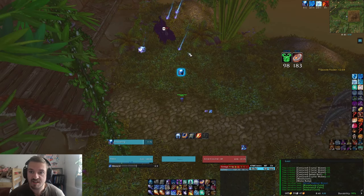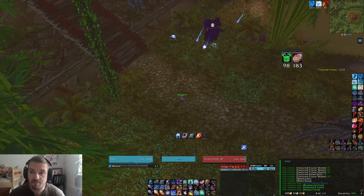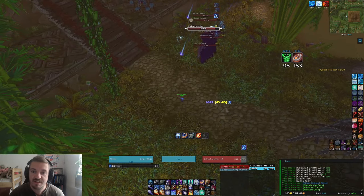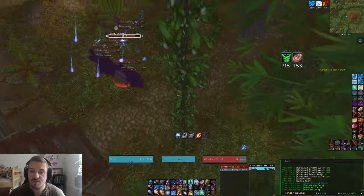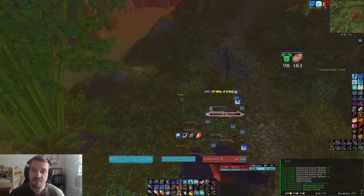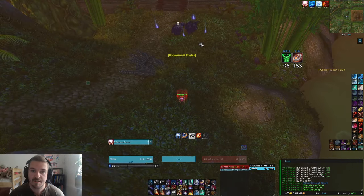As you will see in this video, I get a lot of lucky Clearcast procs — that is very lucky. But you can also try to bait Clearcasting if you don't have enough mana by casting rank 1. You can basically kite these mobs forever with rank 1 Blizzard and just try to get a Clearcast proc for max rank if you don't have the mana.